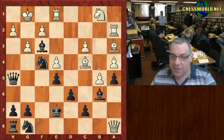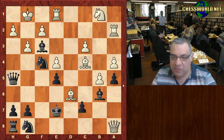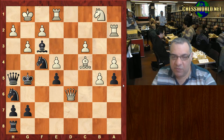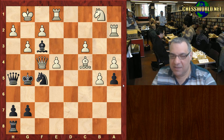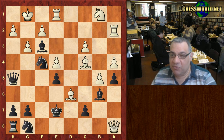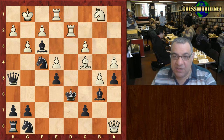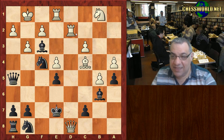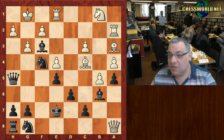White's chance was Bishop takes d6 — black seems in big trouble. For example, c-takes check, and taking here, this bishop is very very good for white — it's a disaster for black. King takes doesn't help at all because of Rook d2 check, swinging in, and then Queen d8 is checkmate as an example.